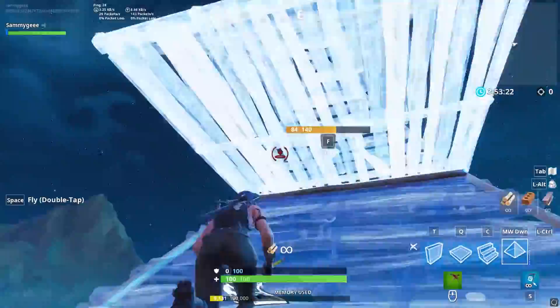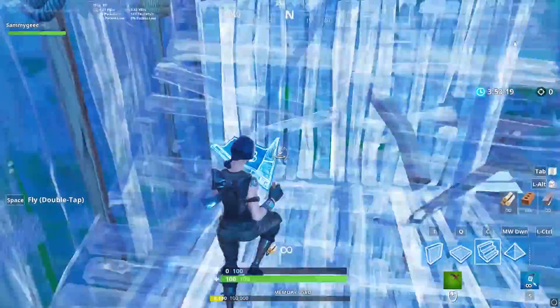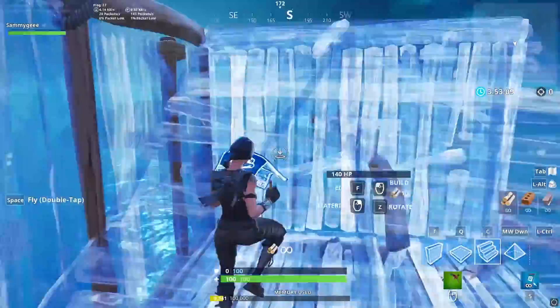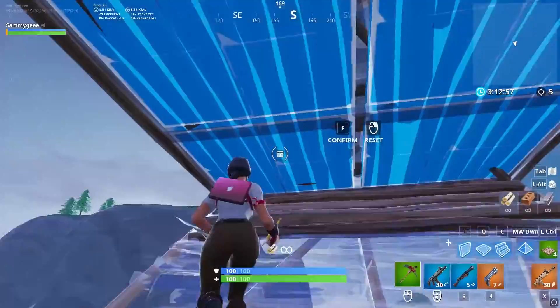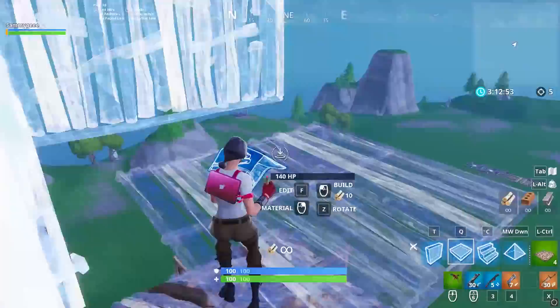Coming in at number four, we have a brand new way to do a 90 degree turn after flooring and pyramiding yourself. Whenever you floor and pyramid yourself you usually edit through both of them and then continue building up. This technique is perfectly fine but there is a faster way to take high ground by utilizing the pyramid. When editing through the pyramid you want to reset it and then select the other corner square. This will make your pyramid into the same shape as a ramp and allow for a 90 degree turn. This technique is super difficult to learn but can be extremely beneficial in game.